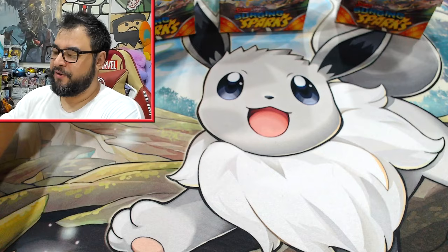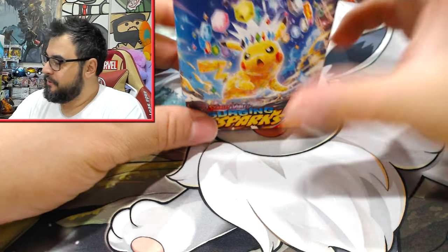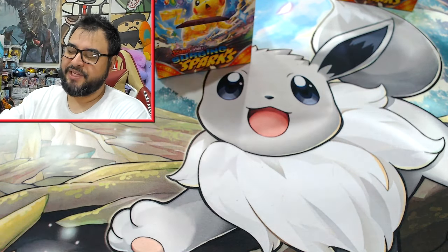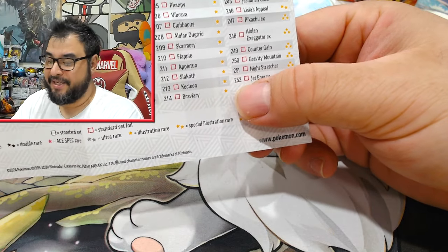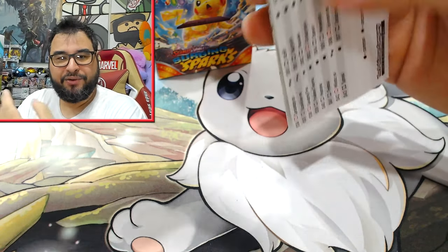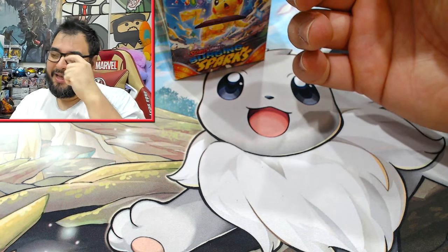We've opened Build and Battle boxes on the channel before, so here's what to expect. You get a little checklist of what to expect in the set — it's a very big set going all the way to 252 at the end of secrets. Very handy to have early on, especially since the ETBs are being delayed on release.